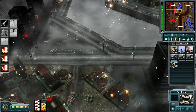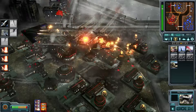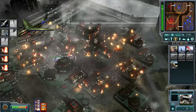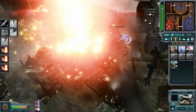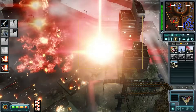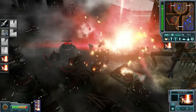Generals Evolution completely transforms Red Alert 3 into a modern version of C&C Generals, with better graphics, updated mechanics, and intense battles. Before we get started, make sure you have the following things ready: a copy of Command & Conquer Red Alert 3 Uprising or Premiere Edition installed on your PC.